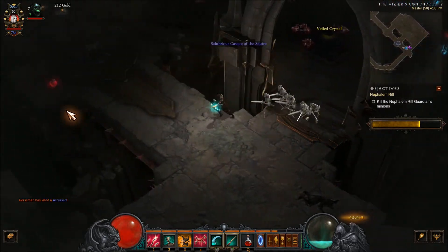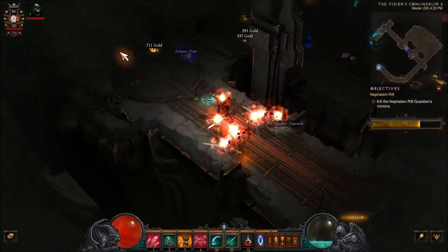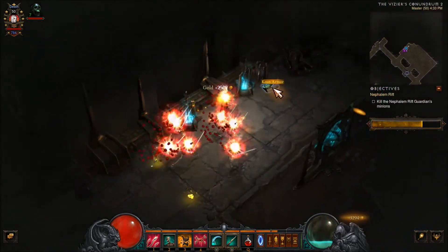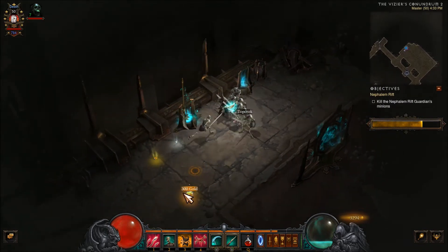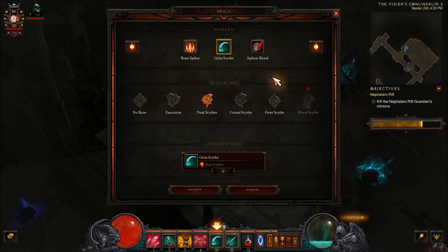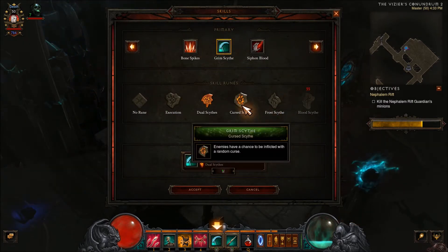The only thing I don't like about Grim Scythe is — well, it actually has quite a bit of arc, about 180 degrees, and the Dual Scythes rune is great, but I think it could be better to be honest, and I would love to try out some more. So this one is what I'm going to try out: the Cursed Scythe.